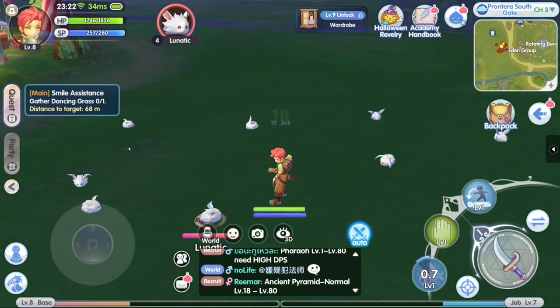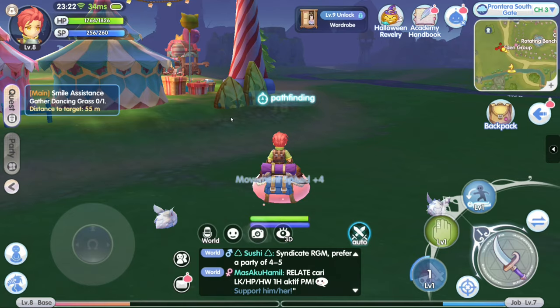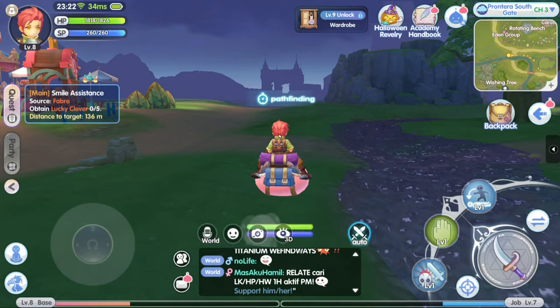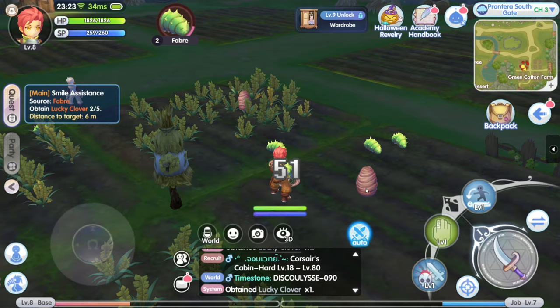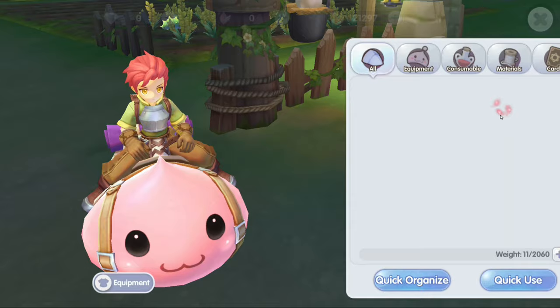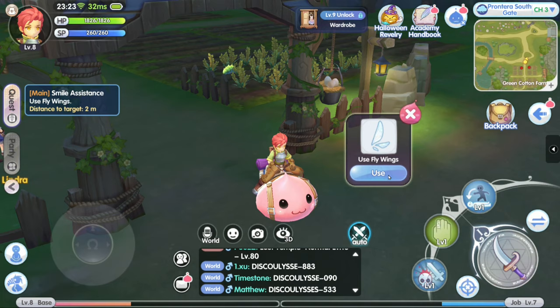Seems like we're done with the quest. We can maybe find whatever that is — gathering dancing grass. For some reason the dancing grass appeared in front of us. Let's turn over the quest. Now we need to hunt some Fabra and get some lucky clover. Hunt them down. We're done with the quest. Now it's asking us to use a fly wing. Use — and there it goes.